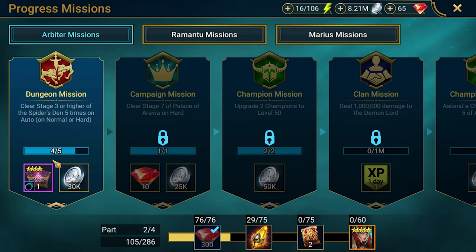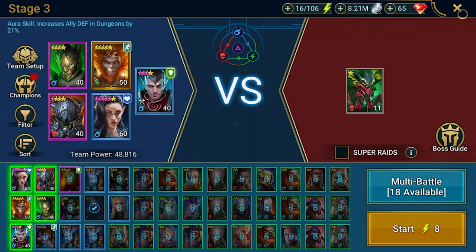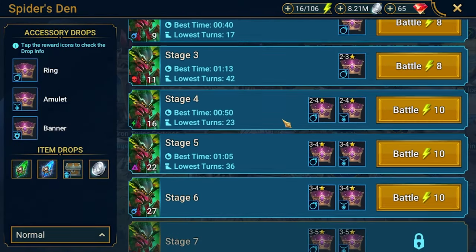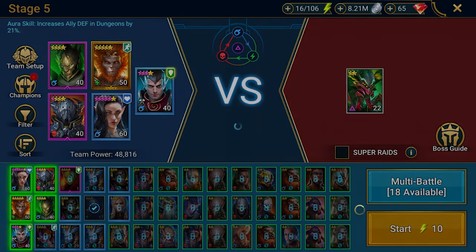Regarding arbiter missions, we have more progress here. We need to finish Spider one more time on auto. We're doing stage five — let's try six, or maybe a few more runs on five.